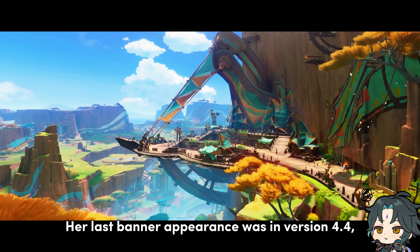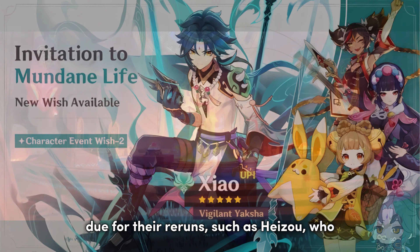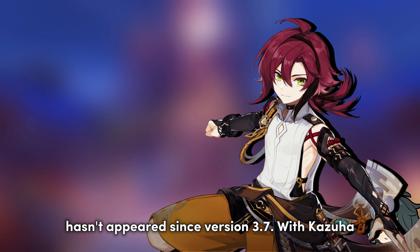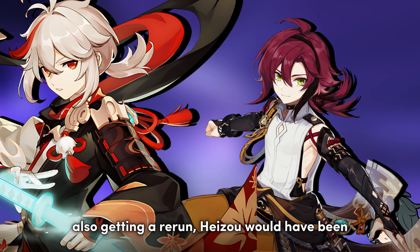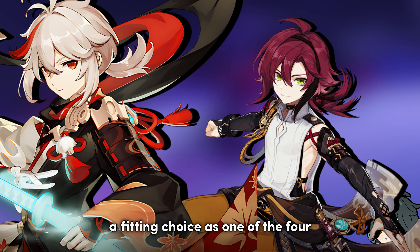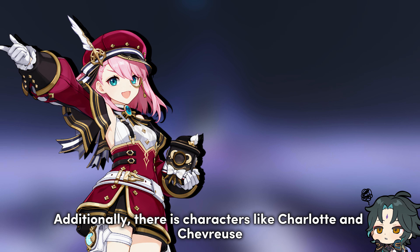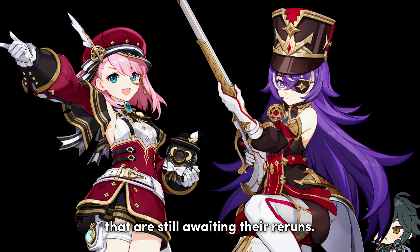Let's talk about Xinyan. Her last banner appearance was in version 4.4, and several other characters are arguably highly due for their reruns, such as Heizou, who hasn't appeared since version 3.7. With Kazuha also getting a rerun, Heizou would have been a fitting choice as one of the four-stars in the banner. Additionally, there are characters like Charlotte and Chevreuse that are still awaiting their reruns.